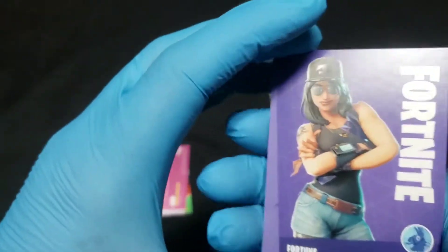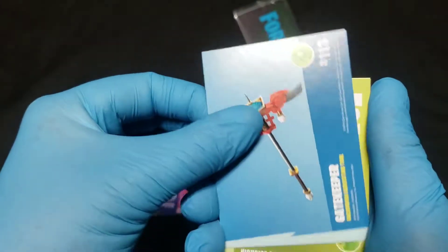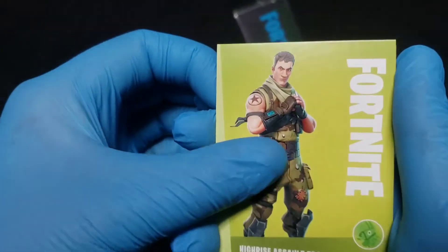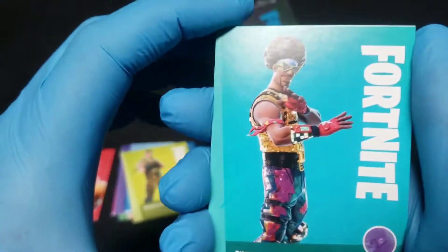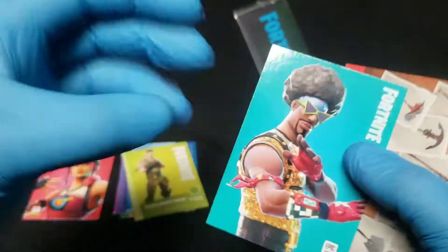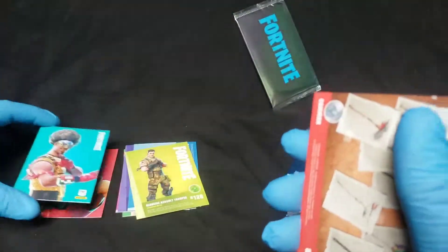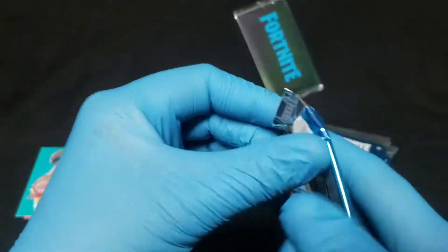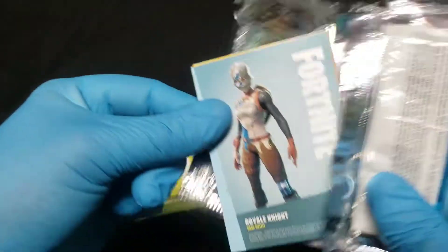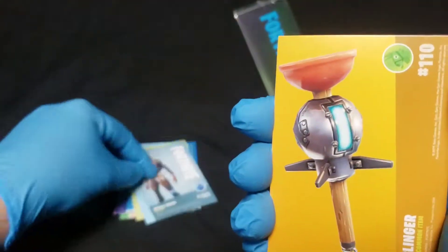Starting off with a rare Fortune, we got the Gatekeeper uncommon harvesting tool, and a High-Rise Assault Trooper. Nice — Funk Ops! Very cool. I don't know if I have a Funk Ops yet, I might not. Either way, definitely a cool pull.